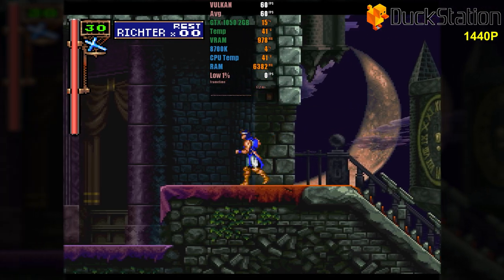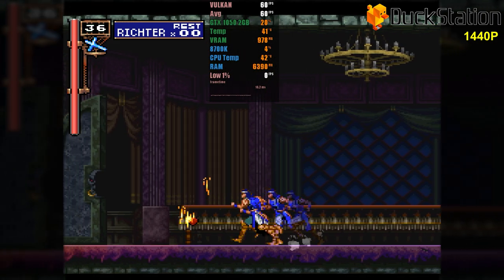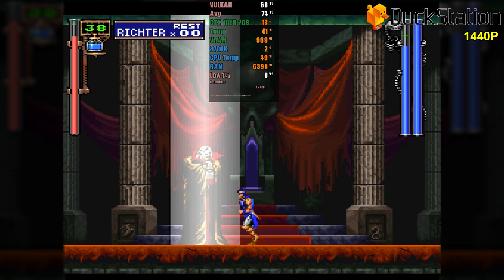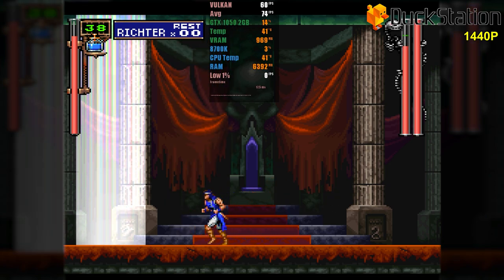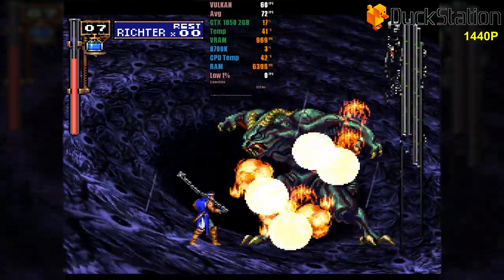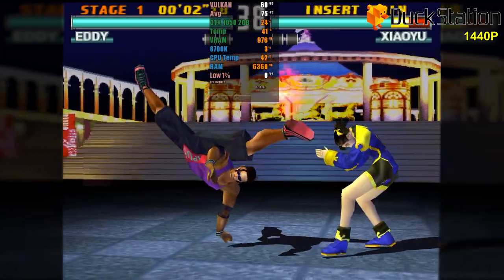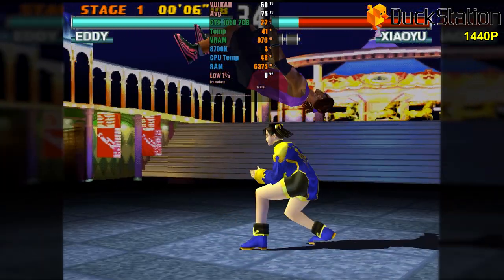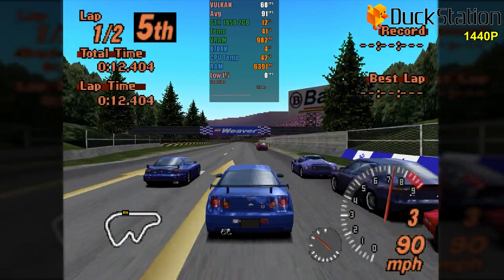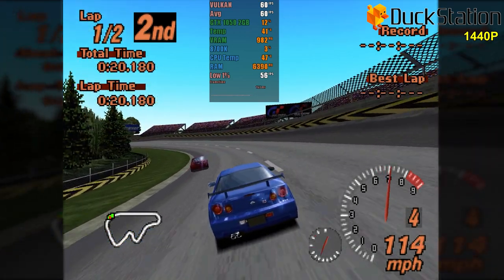From now on, we'll test home console emulators, starting with DuckStation — the best PlayStation 1 emulator, known for solid performance and accuracy. We're using 1440p resolution with various enhancements to address PS1's polygon issues. Castlevania Symphony of the Night runs very well, without artifacts, slowdowns, or graphical issues. Tekken 3 also runs perfectly, consuming only 50% of available VRAM. Gran Turismo 2, one of the most visually appealing PS1 games, also delivered excellent results — our GTX 1050 exceeded expectations once again.